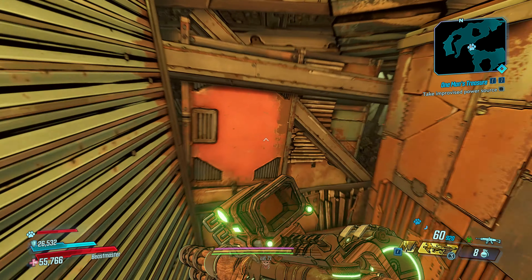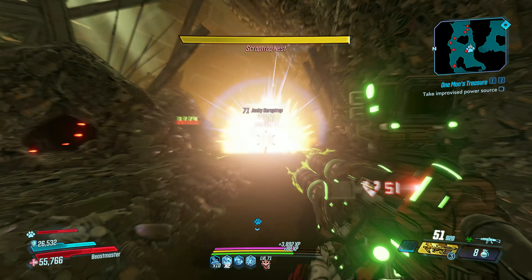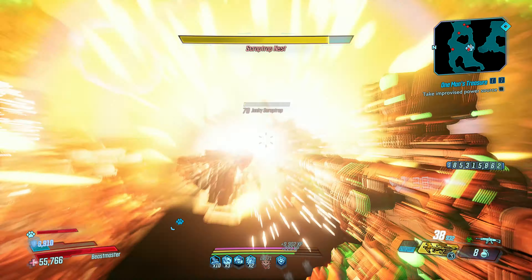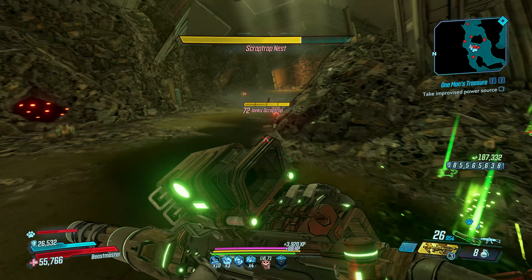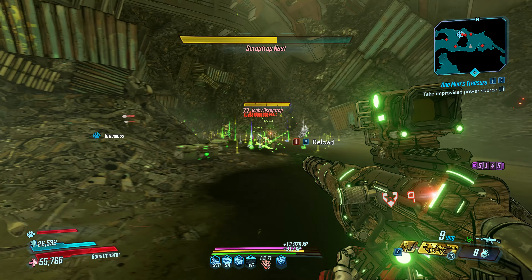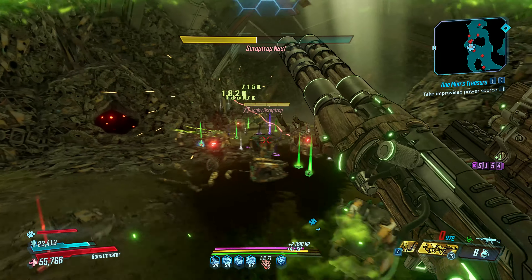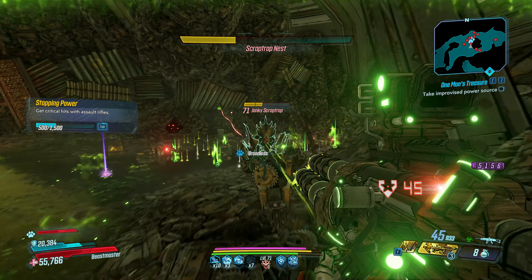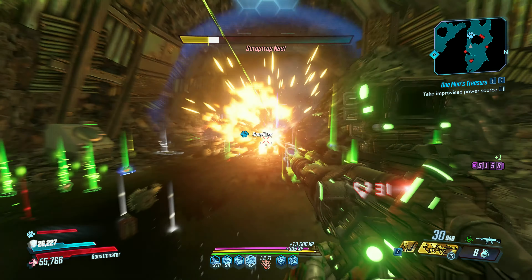I'm using a different weapon here — it's actually a pretty good one I got while farming, pretty sweet damage. I got a little tired of going after the Hornet so I decided to use this one instead — got it through the farm. With the loot explosion modifier, all of these guys drop a crazy amount of gear, even legendaries. There's definitely a lot of purple and blue stuff dropping.